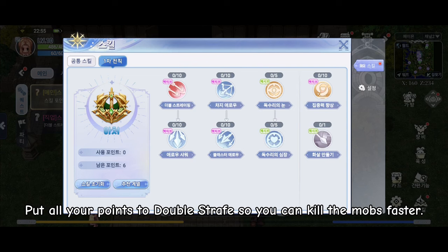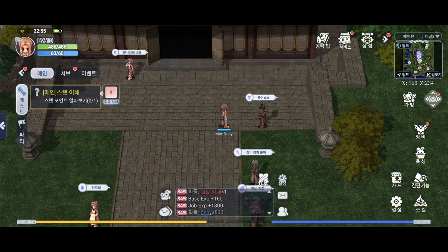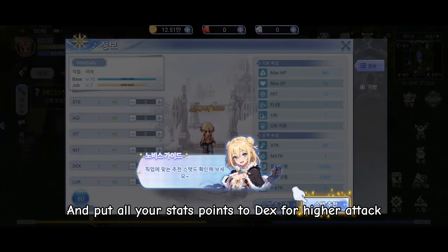Put all your points to Double Strafe so you can kill the mobs faster. And put all your stat points to DEX for higher attack.